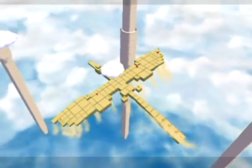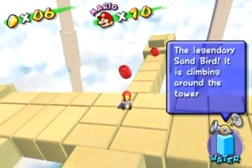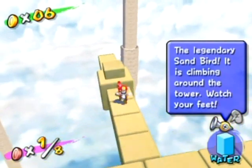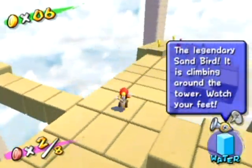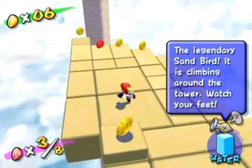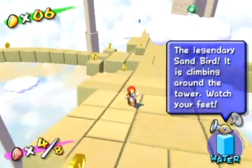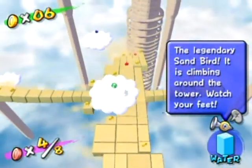I'm gonna have to put a note on the last video about what I said there. What you've got to do is collect the red coins here. This is actually really easy to do as long as you don't jump. See what happens when I jump? You fall behind the sandbird just a little bit.